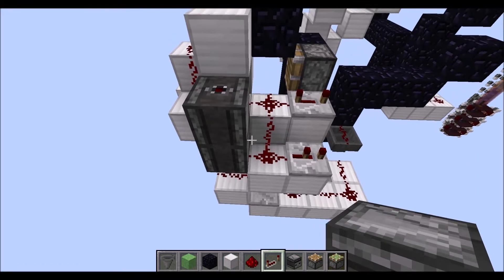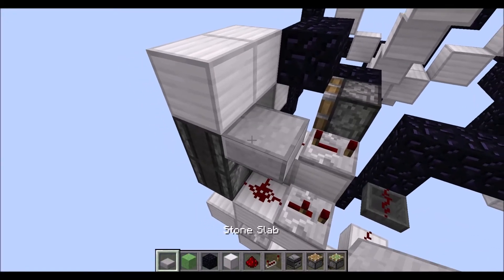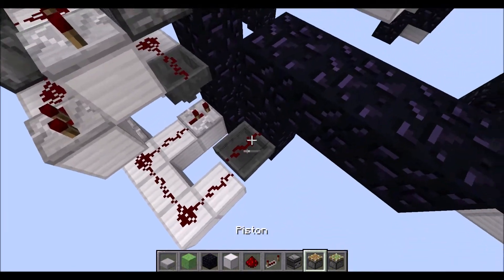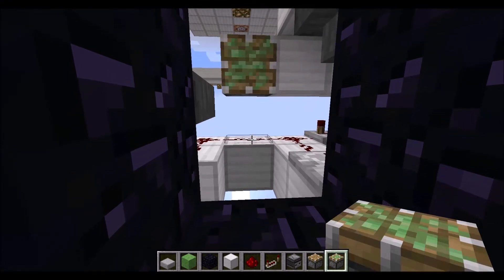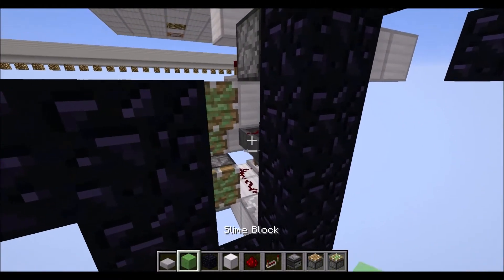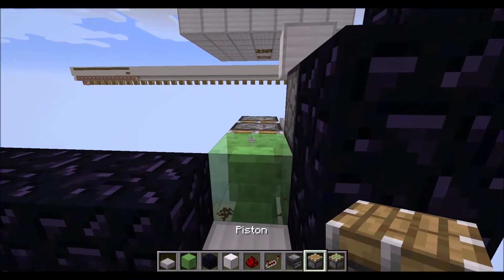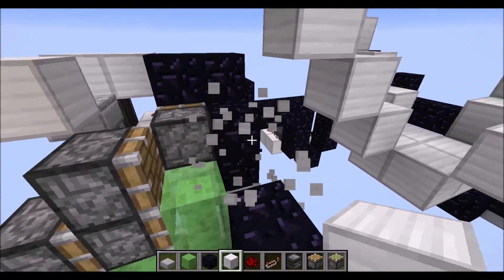Next, place 2 observers going upwards, as you can see here, running into a full block with an upside down slab in this position. Running out of that is a repeater on 4 ticks, and that is running into a full block. Then let's go down here again. We need a sticky piston on top of the wire, then in front of the wire, and then one layer above that, another 2 sticky pistons building a double piston extender. Now place 4 slime blocks in a T-shape as you can see here, and then 2 normal blocks towards the front — the third one is already placed. And on top of that sticky piston we need a normal piston and another normal block, although this is already placed there.